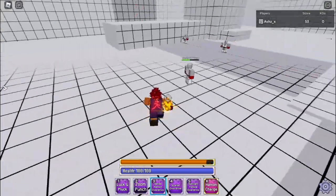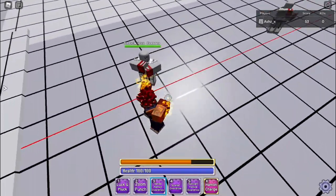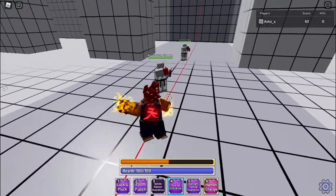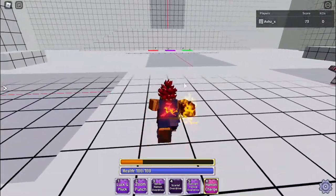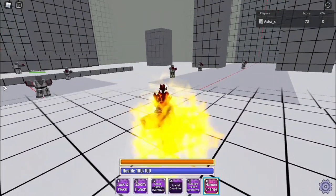Next we have the Sendo Hamon Overdrive. I'm pretty sure this is a block breaker — hold on, there's a block right here. You use it like this. Yeah, it pretty much breaks block. Then we have Scarlet Overdrive — that has a mad reach and is also a block breaker. Both the third and fourth moves are block breakers and they're pretty nasty.